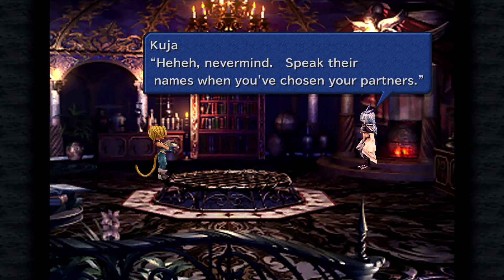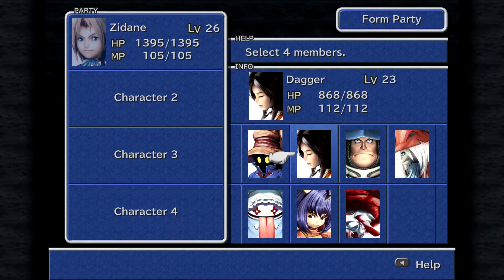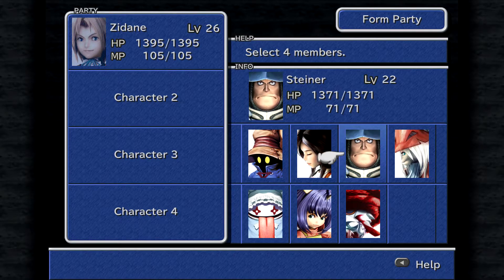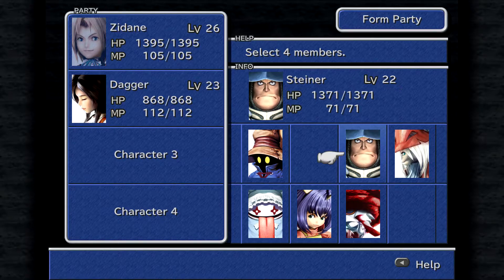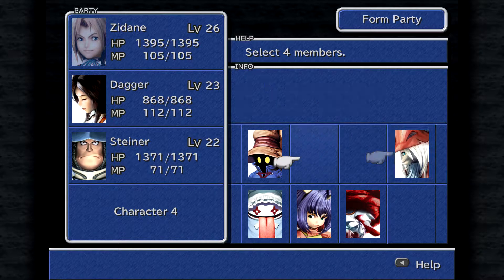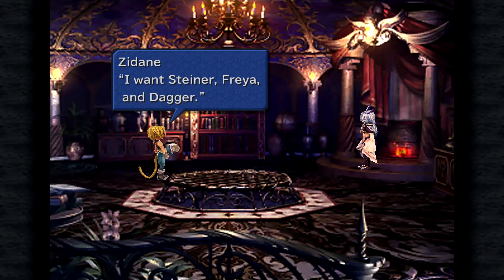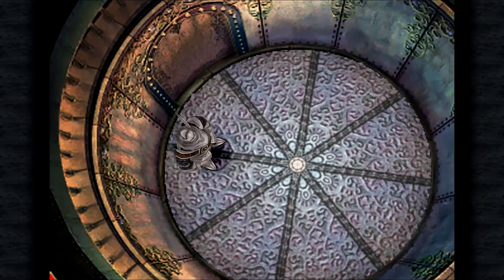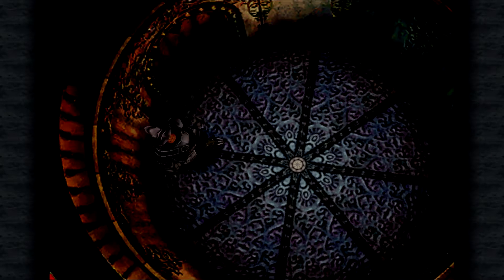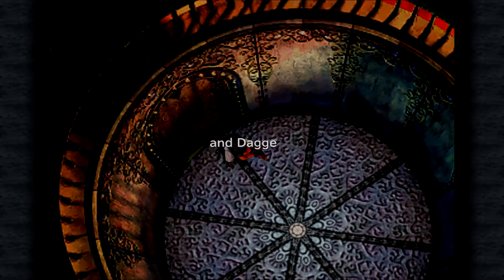Kuja says he'll send Zidane on his luxury cruise ship and will send three friends along just to be safe. He says to speak their names when choosing partners. The host considers: Garnet is kind of messing up, but he wants to start leveling up his endgame party — so Garnet is number two, Steiner is number three, Freya is number four. He picks Steiner, Freya, and Dagger. Kuja summons them: Steiner, Freya, and Dagger.